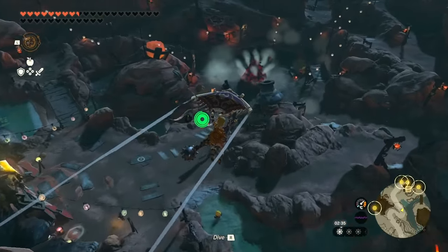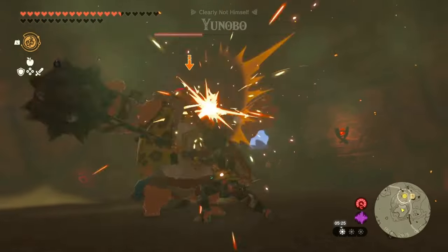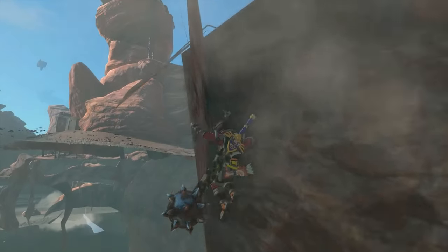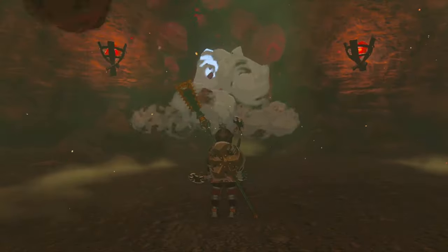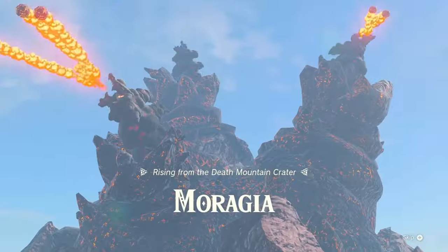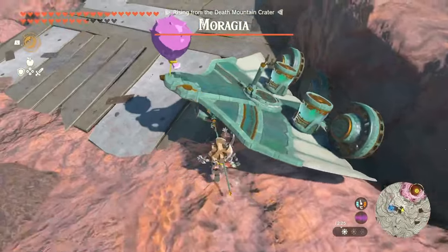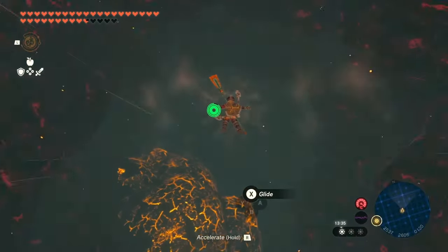Up next for number three is Death Mountain and the Fire Temple, which begins by fighting Yunibo. Beating him is done completely normally, but we're going to have to use his ability to escape the cave — I did try to clip out but the game eventually told me I couldn't go further and slipped me back into bounds. The next quest has us climbing Death Mountain and entering a boss fight. While it might seem like we need Ultra Hand to free a wing, Octoballoons can fish it out. Once again we resort to Yunibo's ability to beat the boss, then head down into the depths and the temple itself.